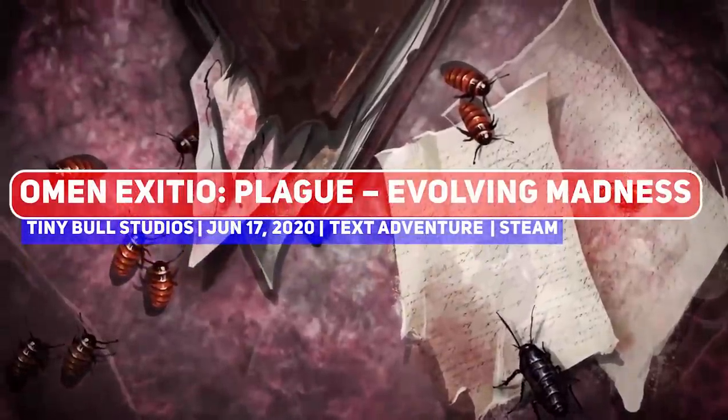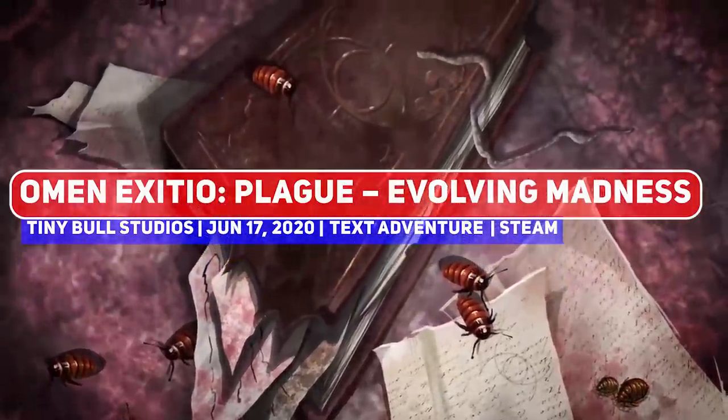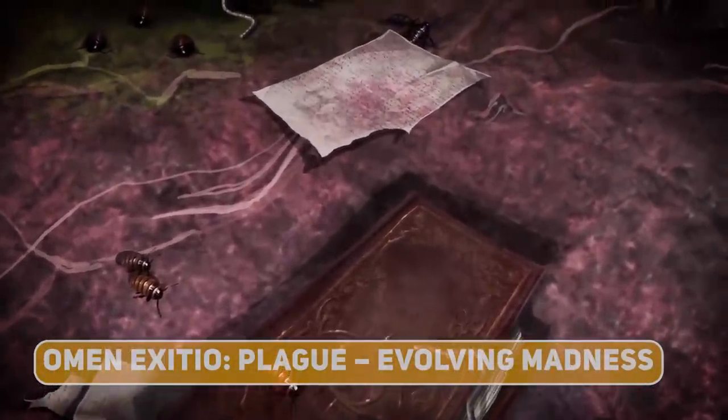Omen Exito Plague is a choose-your-own-adventure title inspired by gamebooks such as The Warlock of Firetop Mountain, but with a distinctly Eldritch flavour, releasing the Evolving Madness update, which changes up the gameplay and UI.